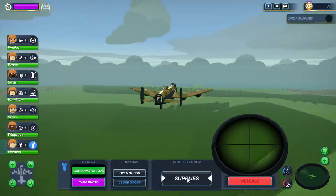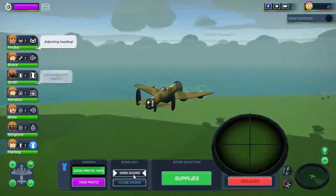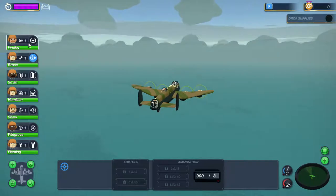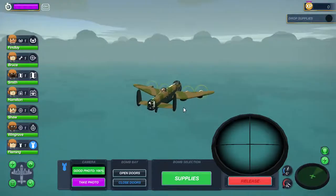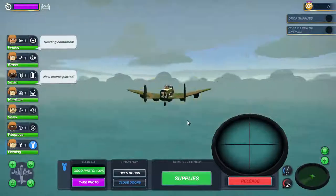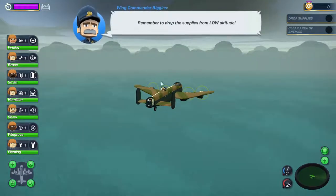Let's set up our bomber — we're going to select supplies because I often forget to do that. When we find the pilot, the crew is going to need to open the bomb doors and release the supplies. These guys are all level one so there's not much I can do right now except find the downed pilot and drop him some survival supplies.